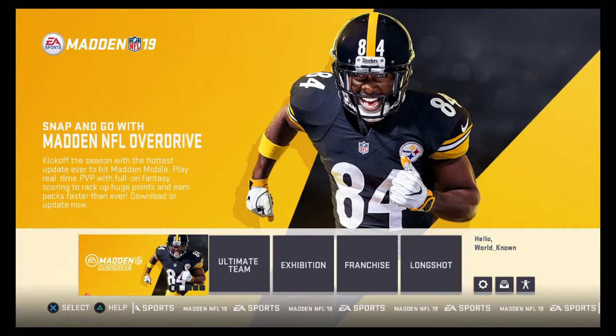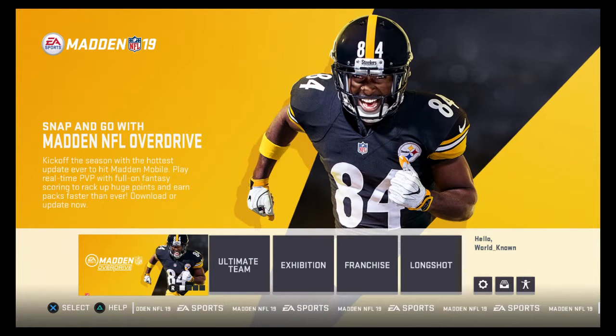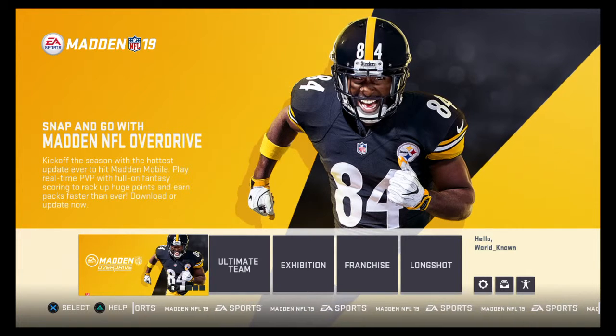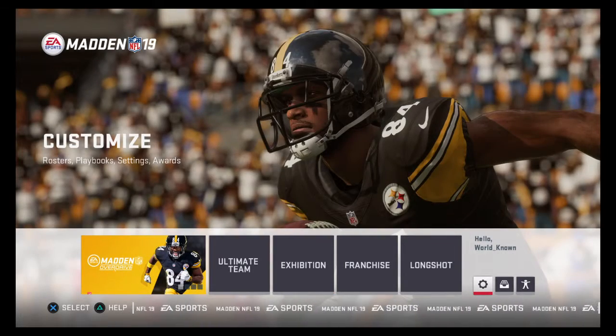Quick little video about your settings. If you're having trouble with the ball going right over your head, can't get interceptions because of it, your player's not jumping, or the computer's doing spin moves and droop moves for you automatically whenever you have the ball — whether you're running, after a catch, or after a pick — I'm gonna show you how to fix that. It's real easy.